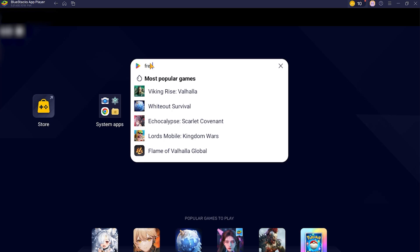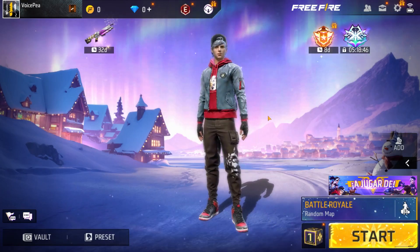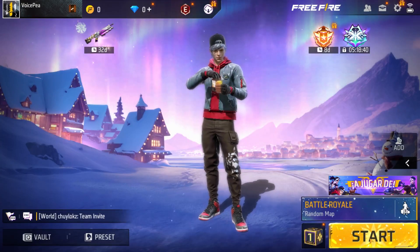Now search for Free Fire in BlueStacks, download, and launch the game. When you chat with teammates, your voice changer will be active. If you find there is no sound, please check if microphone permissions have been granted to BlueStacks.